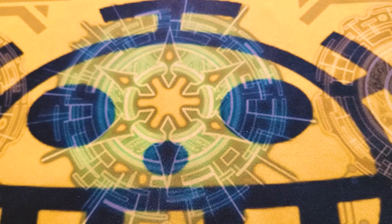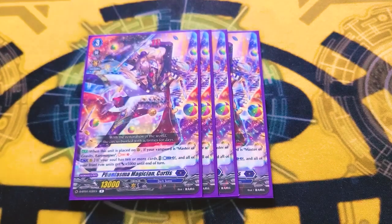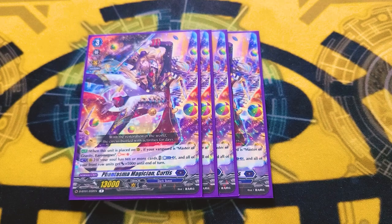Next, we're running four copies of a fantastic card: Phantasma Magician Curtis, which on call, if your Vanguard is Magnes, charges two. And if your soul has 10 or more, counterblast two and your front row gets 5k. It is not counterblast heavy with the card we're going to see later. I've had multiple games where I've used this thing's effect twice in the same turn because I knew I was going to countercharge my way to freedom. Absolutely worth it.